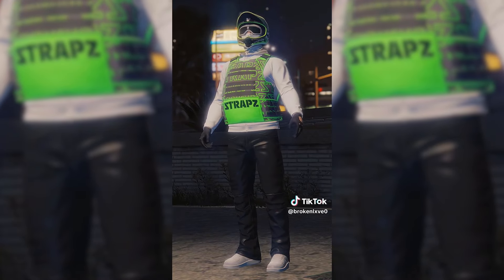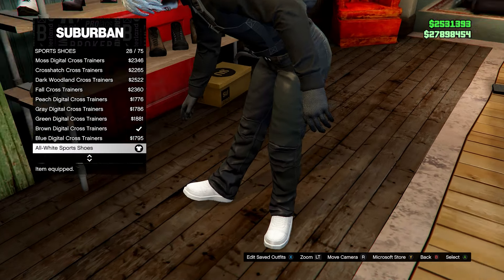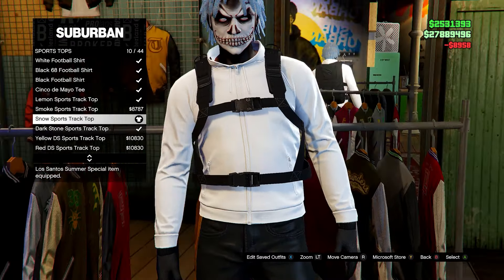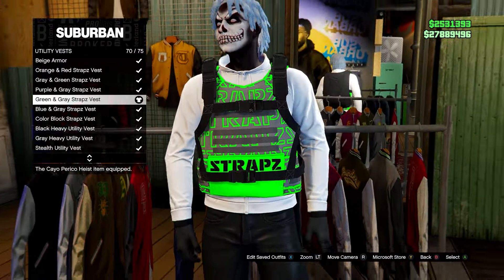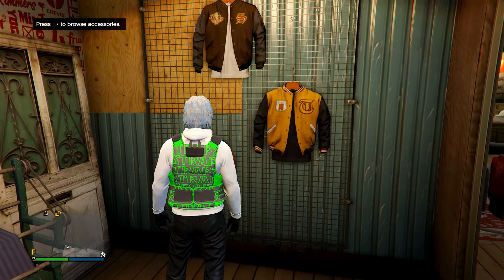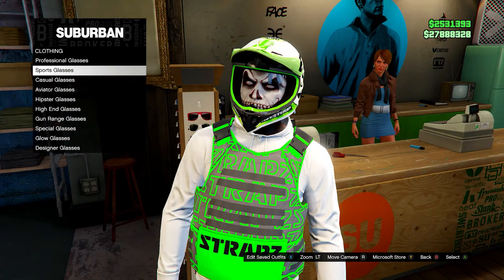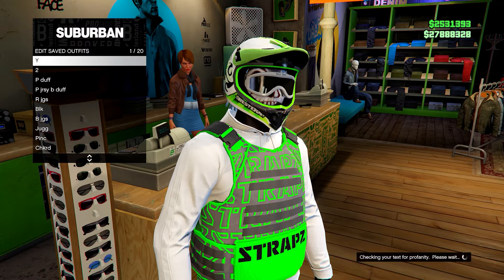Next up is a white, green, and black biker outfit — pretty simple to make. Go into leather pants first and go for the black plain. Go to shoes, sports shoes, and go for the all-white sport shoes. Head over to sports tops and go for the snow sports track top. Then go to the utility vest section and go for the green and gray straps vest. Go to accessories, go on gloves and go for the black driving gloves. Then go to the hat section, head down to helmets, and go for the western MC green helmet — it should be white and green. Then go on sports glasses and go for the Junk Energy goggles. Save the outfit and head to the mask store.